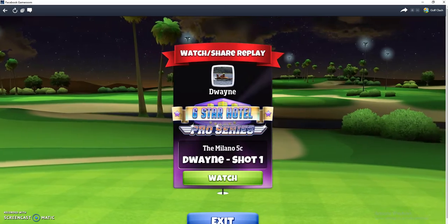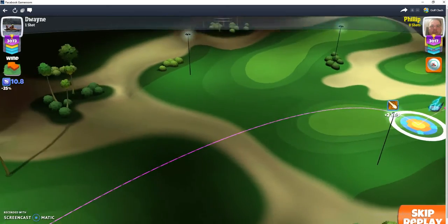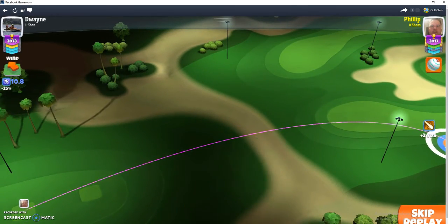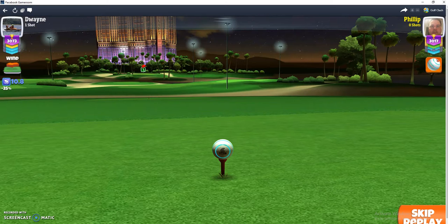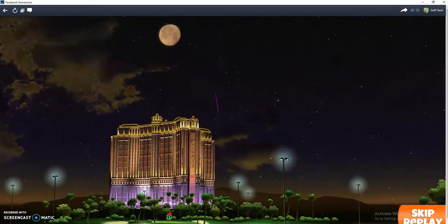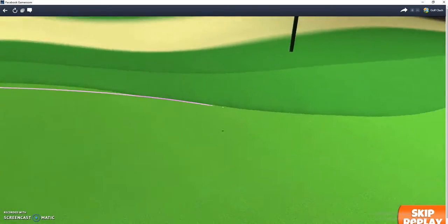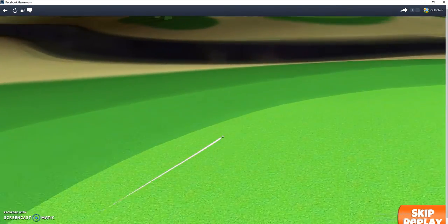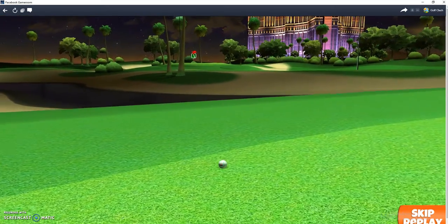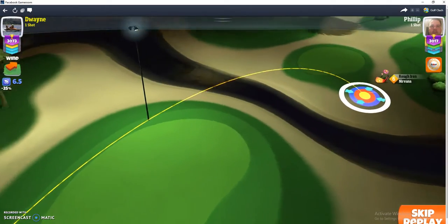Here is my tee shot. I looked at it, trying to maybe go straight down the middle, but the wind wasn't favorable, so I played the riskier shot with full topspin and sidespin to the right, just clearing it right. I end up bouncing it into the perfect spot — or near perfect spot — for the approach.